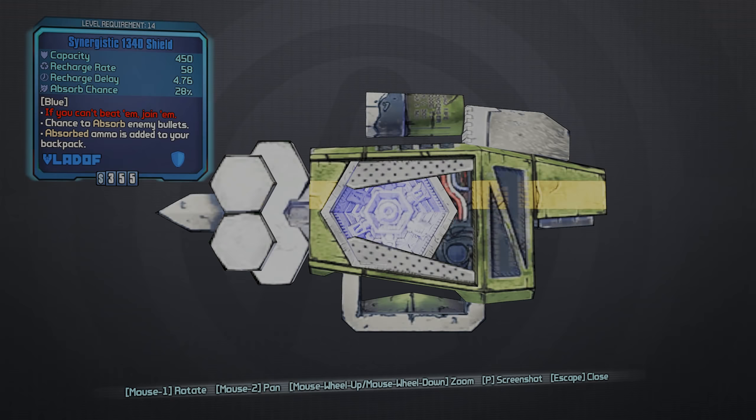Number 3: the Flame of the Firehawk. Though it's technically a shield, the Flame of the Firehawk is not only one of the best legendaries to obtain early on, but also one of the easiest — it's a quest reward for completing the Cult Following: The Enkindling side quest in Frostburn Canyon, the final quest in the Cult Following questline. It's a Nova Shield that, unlike other Nova Shields, continues to spawn Novas after it's been initially depleted, meaning the Novas keep going off until the shield starts to recharge or the player achieves a second wind.